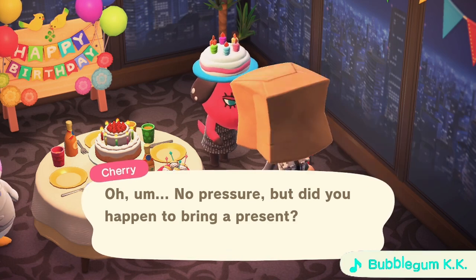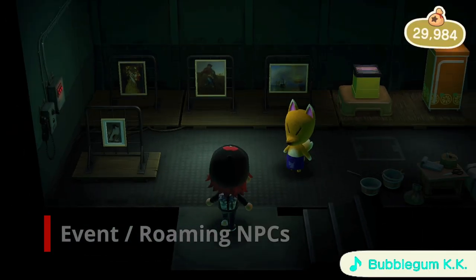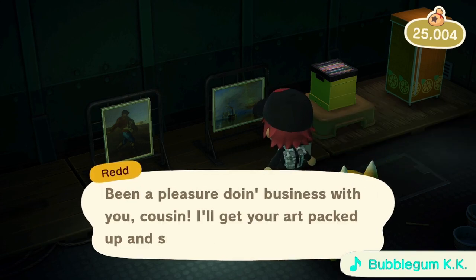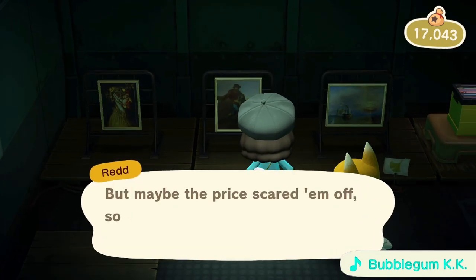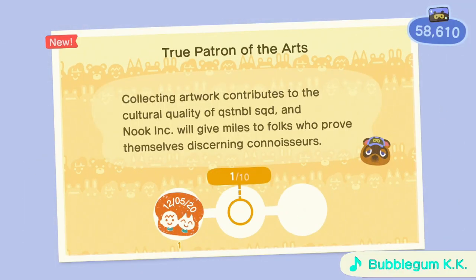If a villager has a birthday, giving them a present will net you items mailed to you the next day. Any roaming event NPCs will give you multiple items, one for each account. You can get multiple statues from Flick and CJ, purchase more than one painting or statue from Redd, and get more items from Gulliver and Wisp. Celeste will probably give you the same DIY, and Sahara will give you the same wallpaper, flooring, and rugs.